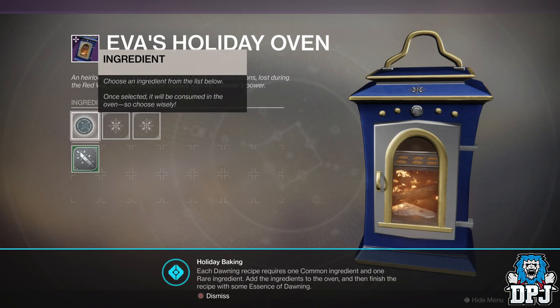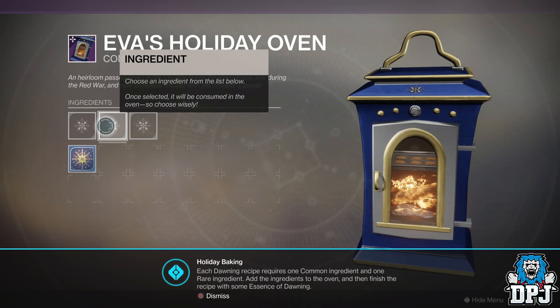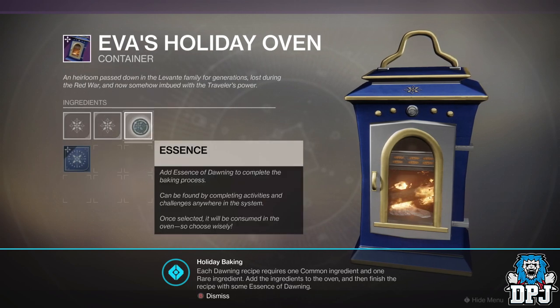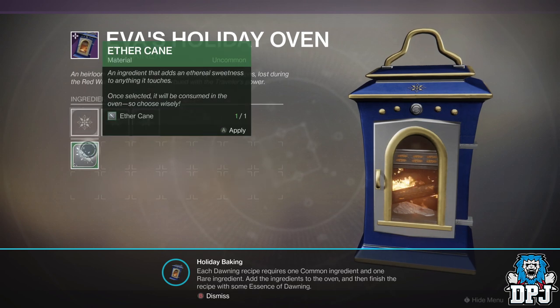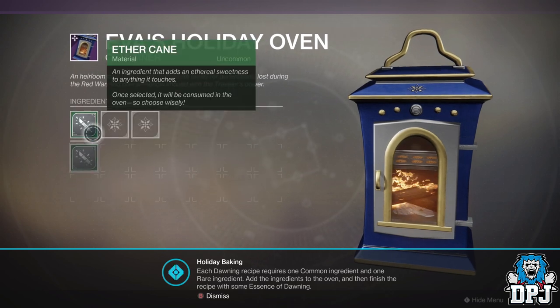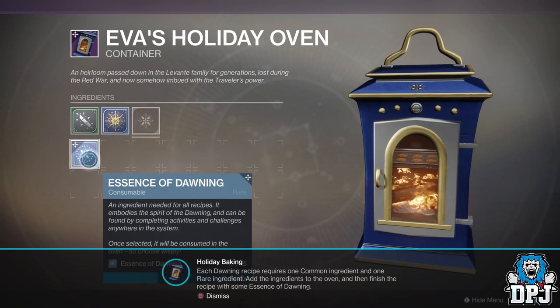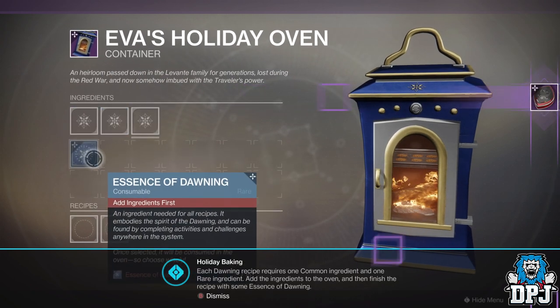The main point behind the Dawning is to bake cookies and deliver them to certain vendors for those juicy rewards. There are plenty of ingredients and plenty of recipes out there, and today I bring you the entire list of recipes, where to get each ingredient, and which vendor has what.